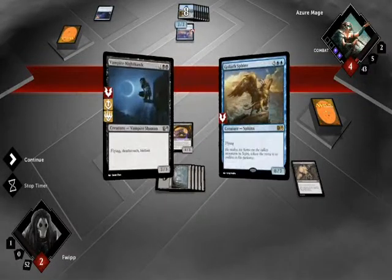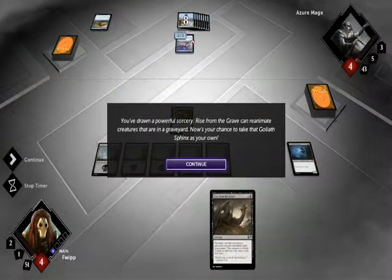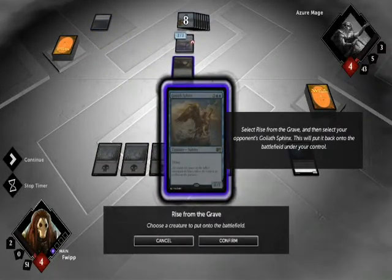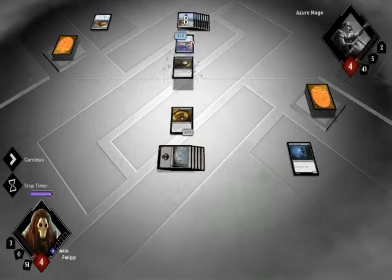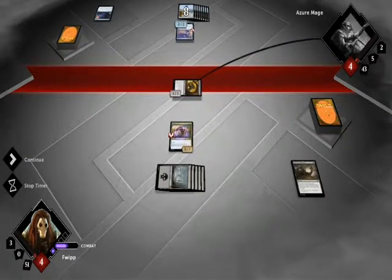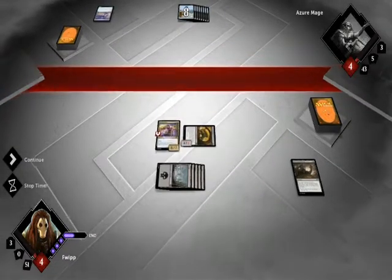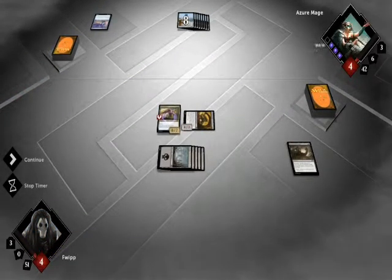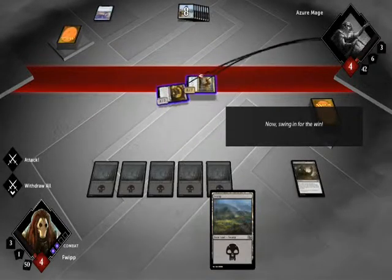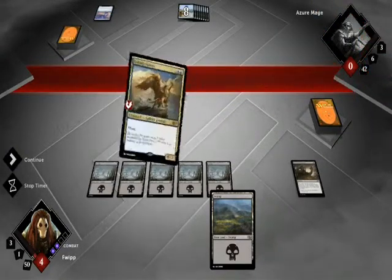Vampire Nighthawk is one of my most hated cards. It's just too good for 3 mana, and if you played against any of the standard vampire builds, it was absolutely terrible — terrible with how good it was. And that's how they turned it around right away. I suppose that's pretty good for showing how spells can be better than creatures, which is an interesting concept, because usually in Magic creatures stay around longer, therefore they've got more potential to deal damage.